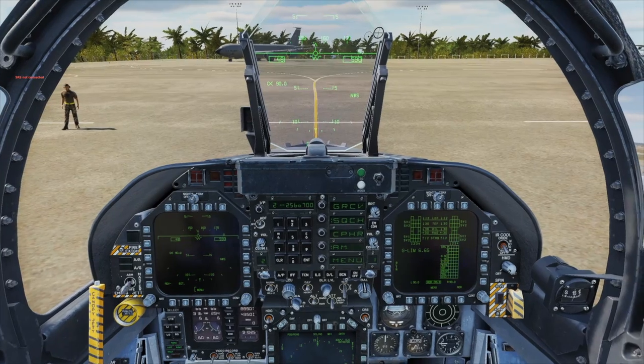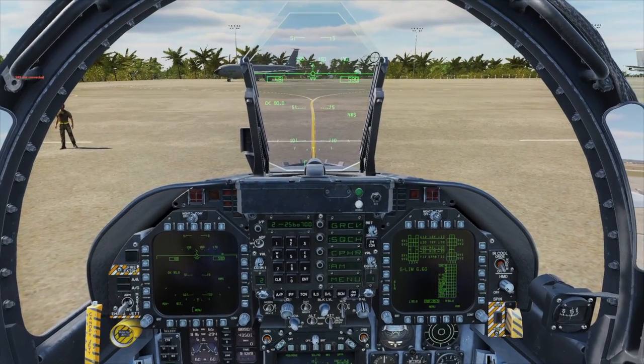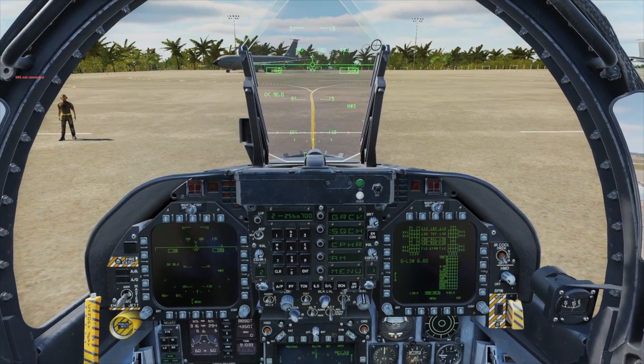Hi guys, Garth here from DCS Hacks. Today we're going to be doing a quick AIATC flight here at Anderson, then out to the mower, get some fuel and then straight back.